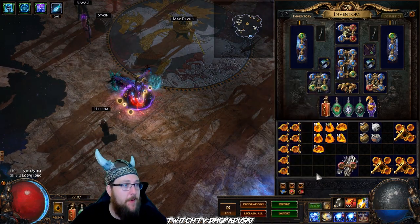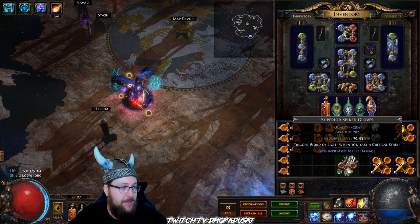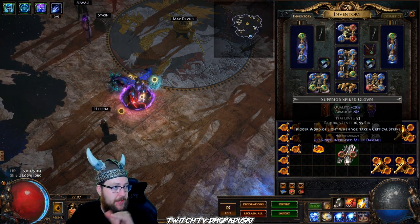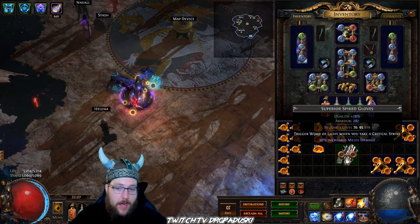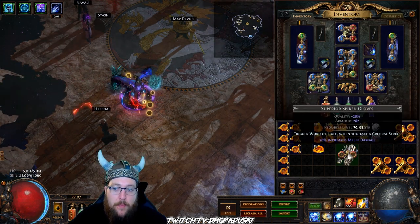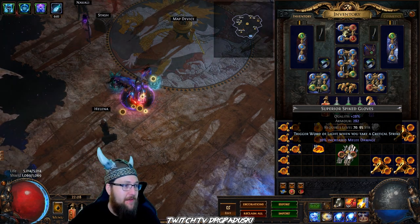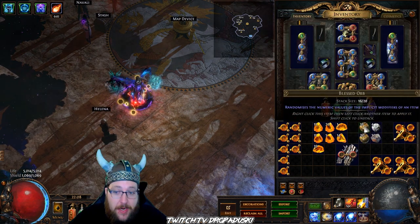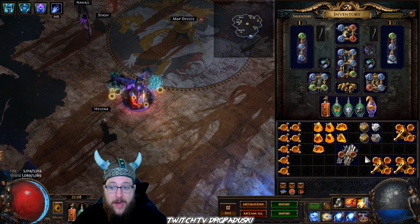Now that we've selected our base, the next step in the order of operations is to make sure your implicit value is maximized. If this glove has an implicit value of 16 to 20% increased melee damage, you should never put up an item without taking blessed orbs and re-rolling that implicit value until you hit max. There are four potential outcomes, so in four blessed orbs I went from 20, hit all the other options, and came back to 20% increased melee damage. Make sure to utilize your blessed orbs to max that implicit and make it worth more to yourself or a potential buyer.